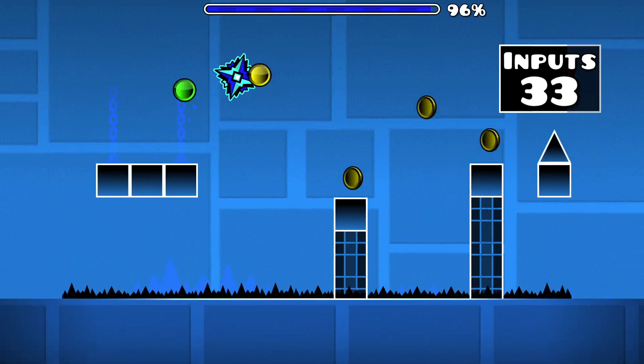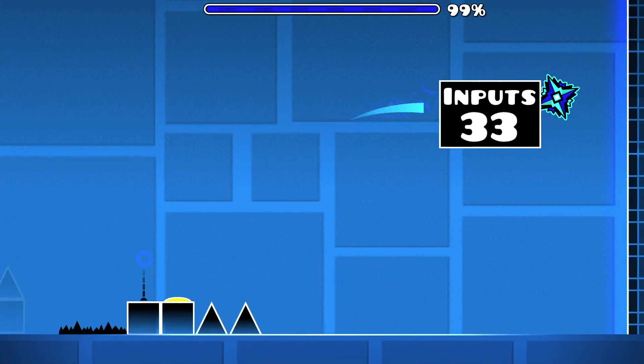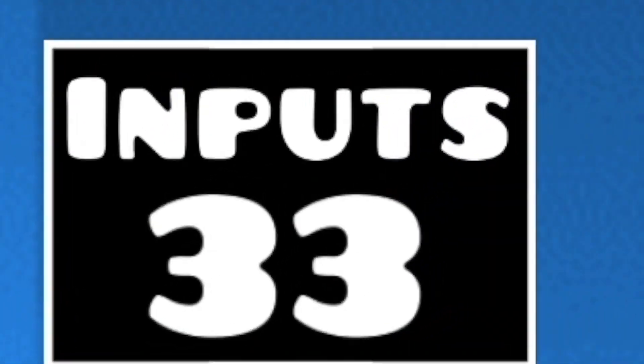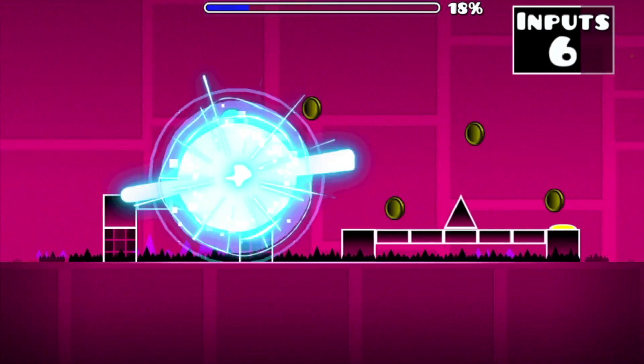Release once you land here and allow yourself to drop one block. From here it's smooth sailing to the end of the level, with two additional inputs required to jump across these platforms. This brings our input total to 33 in Back on Track.